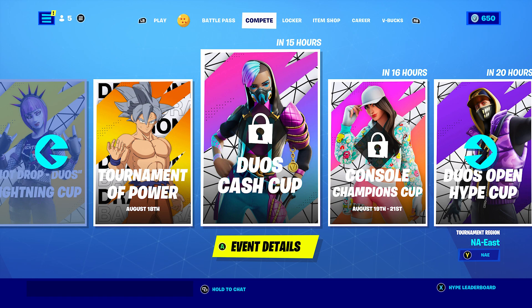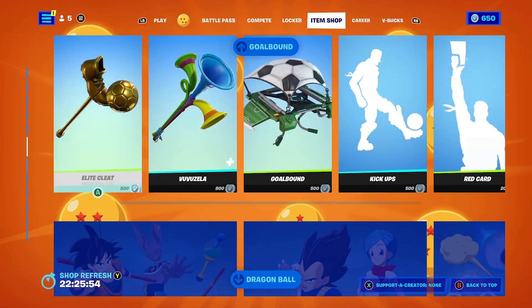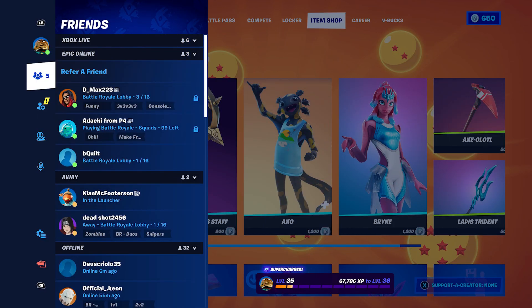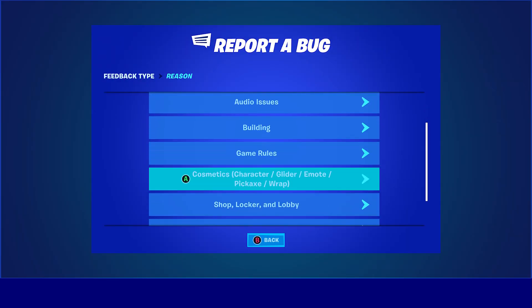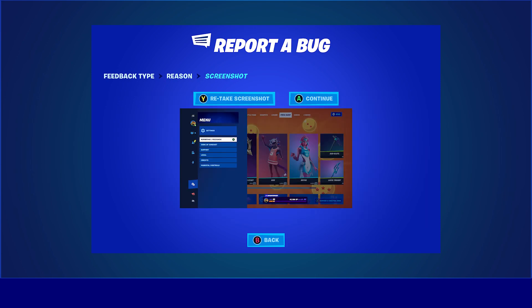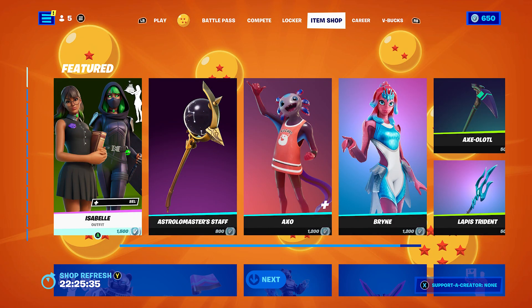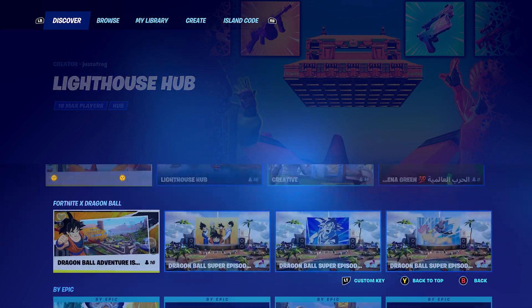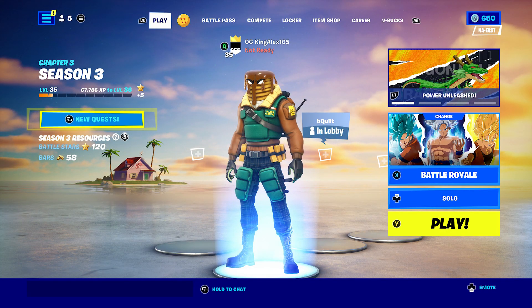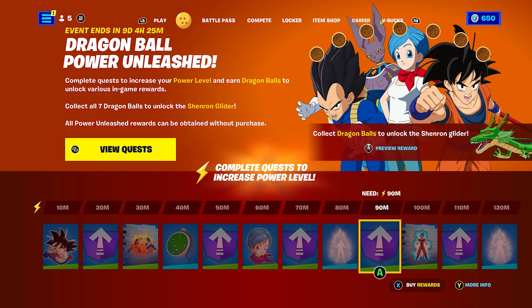Next, come over here and hover to the item shop. Go all the way to the top, press the pause menu, go to Reporting and Feedback, then Report Bug, go to Others, click Continue, accept, and click Close. Once you click Close, go to Play and make sure you start up a Battle Royale and start it up.